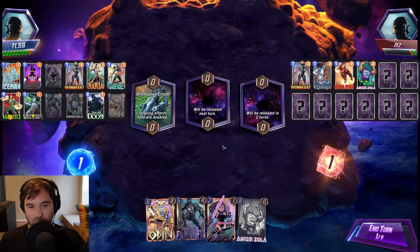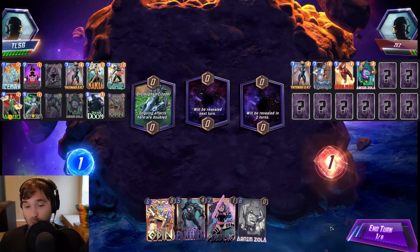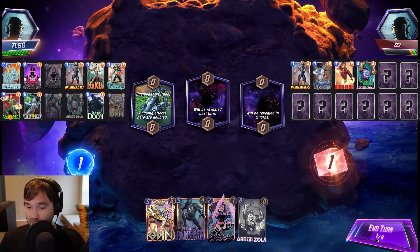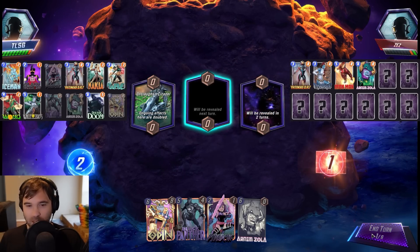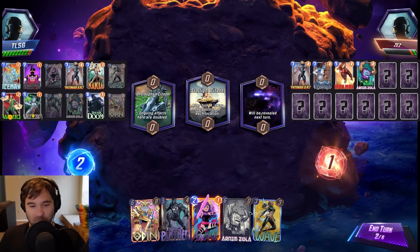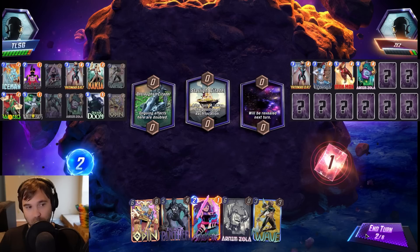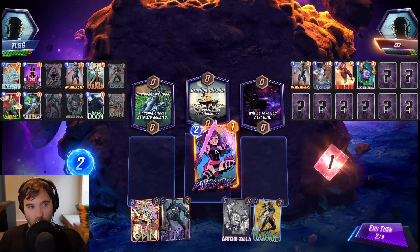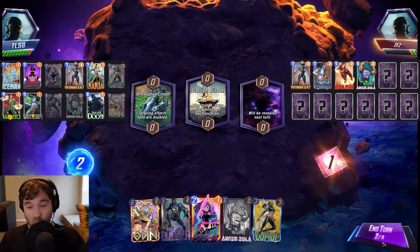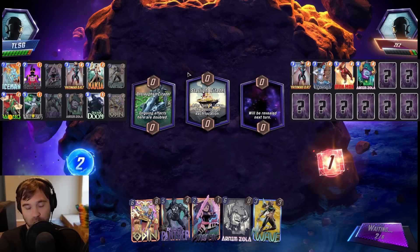That left location is scary for them having so many ongoings. If we can get a Wong to trigger over there, huge value. We do have the Black Panther into Arnim Zola line this game, so that may be where we're pushing our power. This deck has a couple of alternate play lines — it can either go wide or really tall. That's one of the things I like about this deck: it has so many flexible lines of play. We're going to skip here and then wait and see.